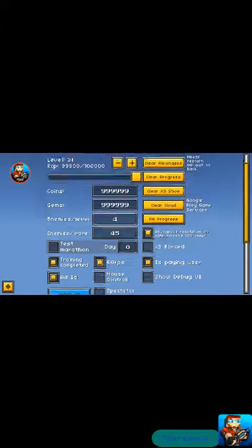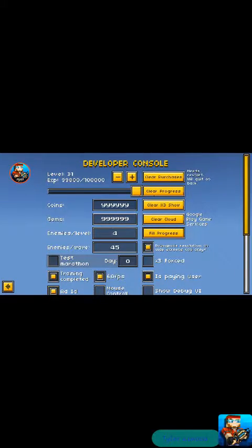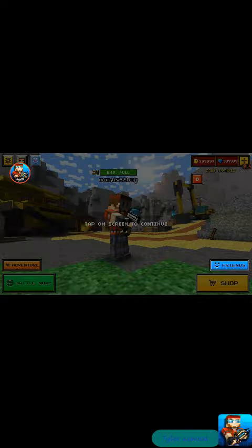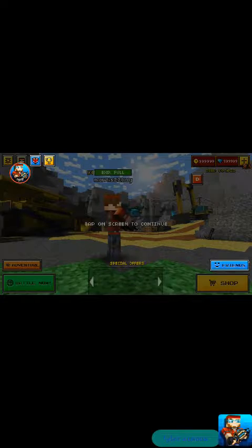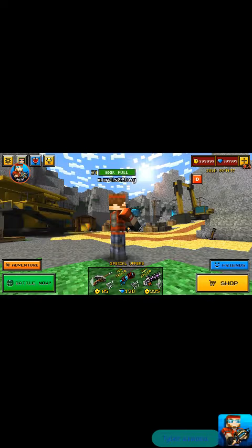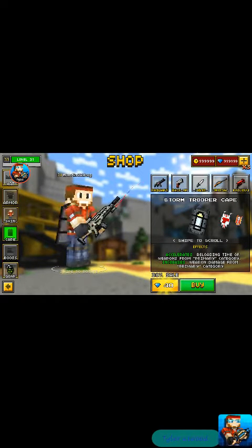It should look just like mine. The level thing doesn't work unless you have a Google Play account. After that's finished, you tap it — and a lot of my friends when they did this, they just went to the shop and bought everything. Don't do that.